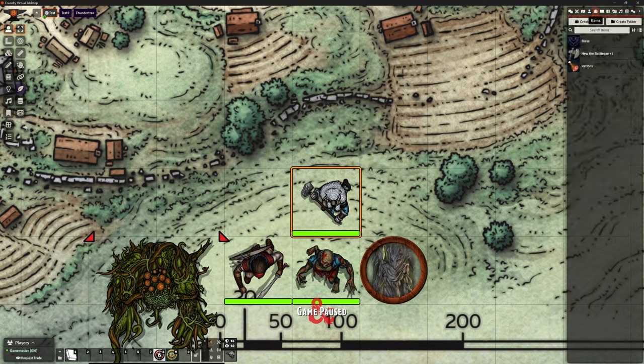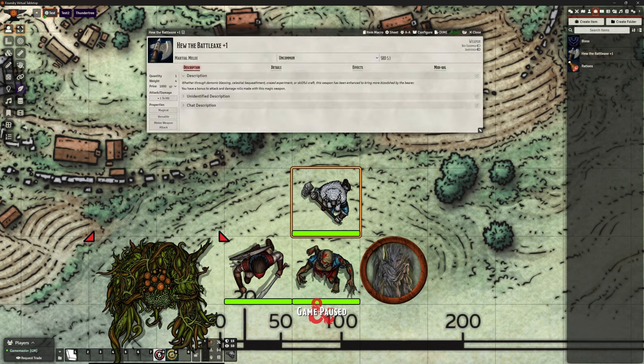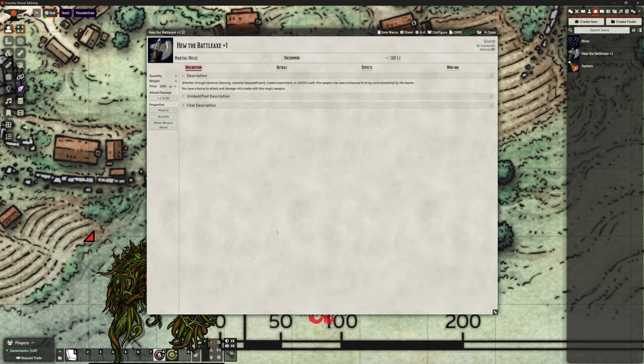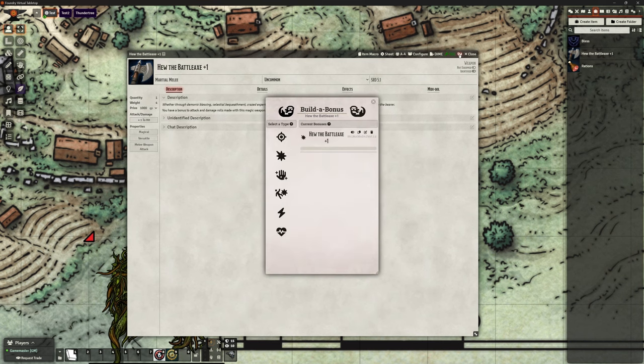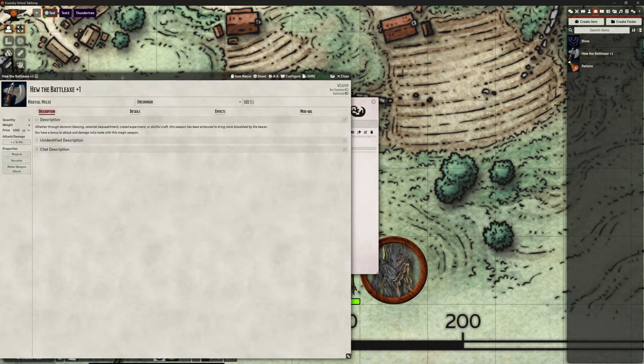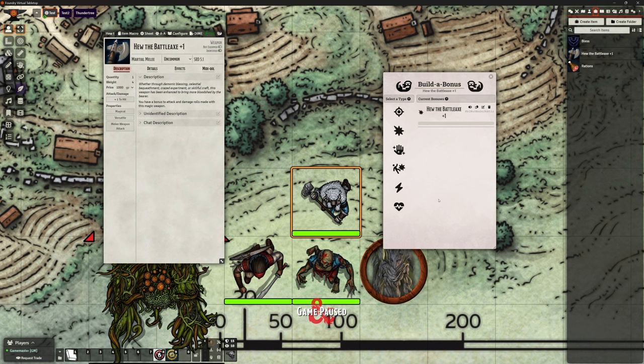Let's look at Hue the battle axe - I created this in my test world when I was playing with it. If I just open up this as an item and go to where we want to have it do the magical special attack thing with Build-a-Bonus, we now have in the top right corner right next to close - it's a bit small, but between DAE and close there's a little icon. If I click on this and shrink the item sheet in the background, it brings up this special little menu box.